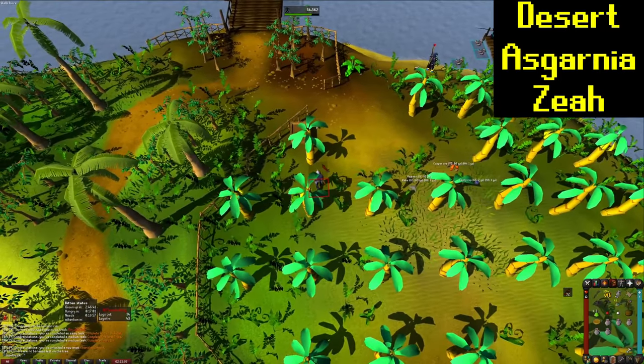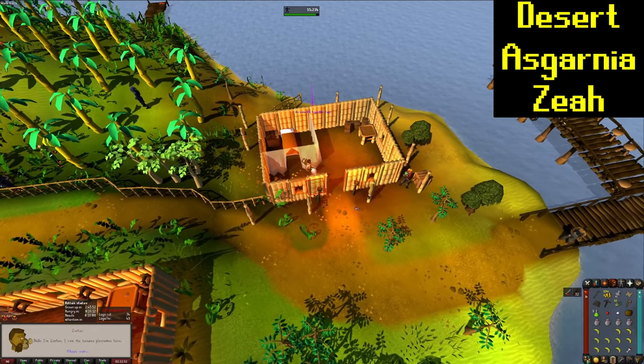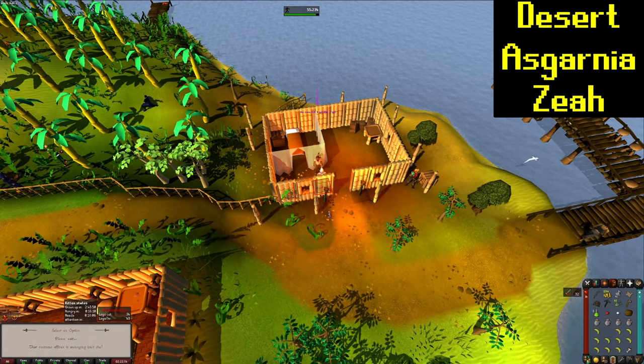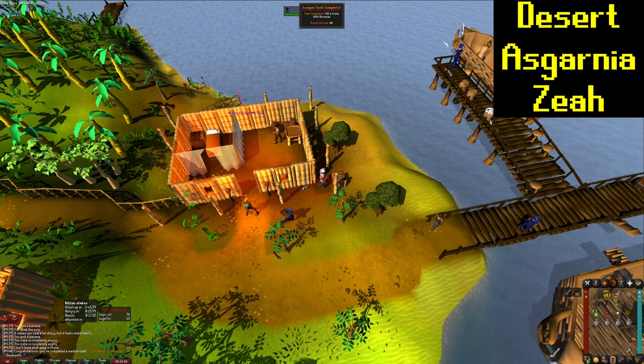Now we're just over on the Banana Plantation — we're going to collect our 10 bananas for that task. Come over here and talk to this guy and get a job from him. There's your bananas — thank you. 40 points.